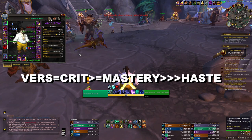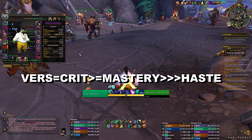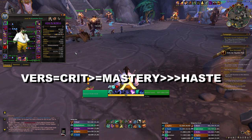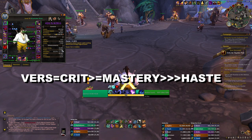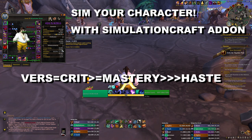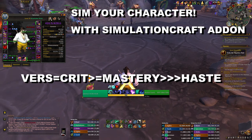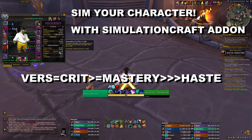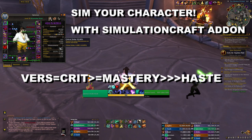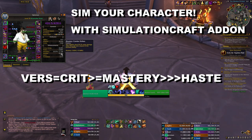Let's talk about stats. Windwalker Monk is a very unique spec because we don't care about haste at all — you basically want zero haste. I have 521 at the moment and that is still too much. Other than that, I recommend simming your character, but if you don't want to do that, crit, versatility, and mastery are very close to each other — versatility and crit take a small lead over mastery.